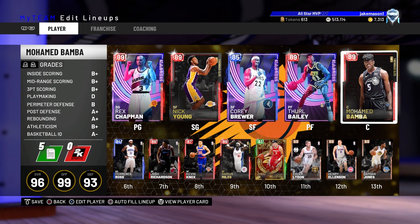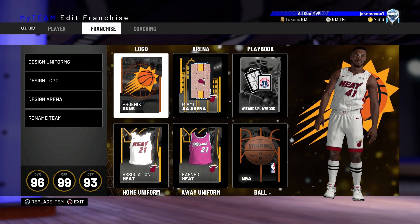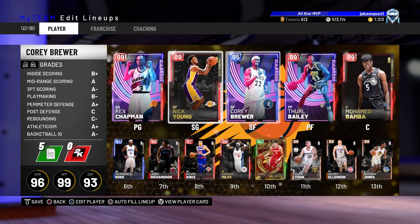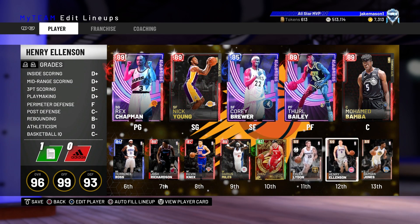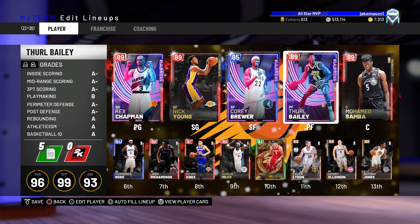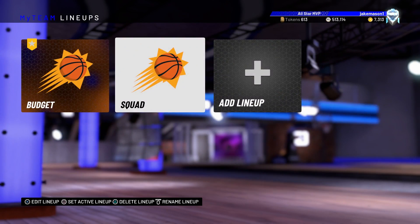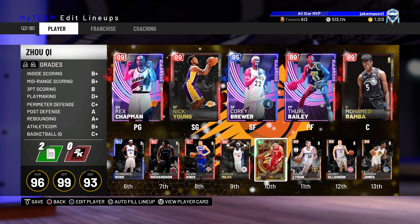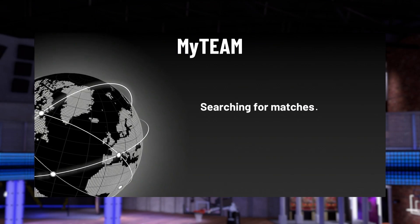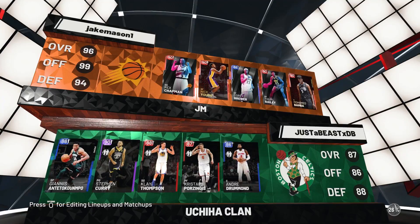Overall, we put this lineup together for about 30 to 35k. I'm running Amethyst Mike D'Antoni and the Wizards playbook. I also want to mention that I did add some minutes onto the bronze players — you don't want this squad as a 99 overall. If I'm running a 99 overall squad, I'd just go with my Pink Diamond lineup. So definitely give your bronze players some minutes to reduce that overall, so you're not getting matched up against Pink Diamond squads the entire time. And now we're just going to get right into this 12-0 run.